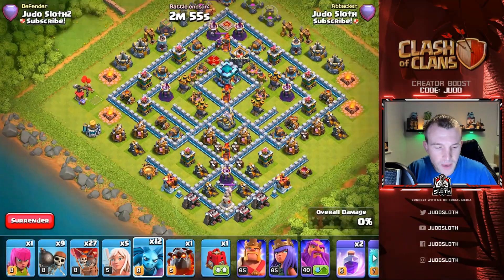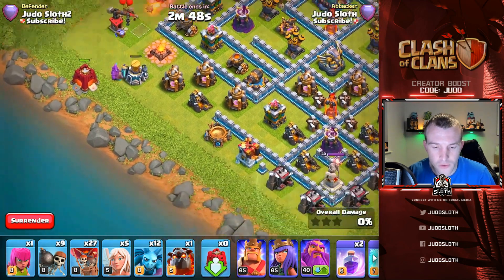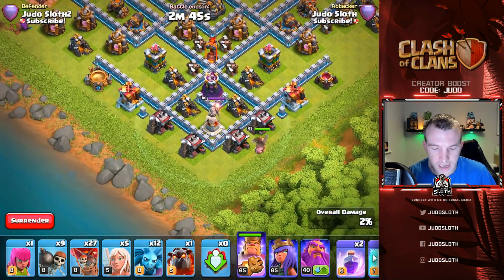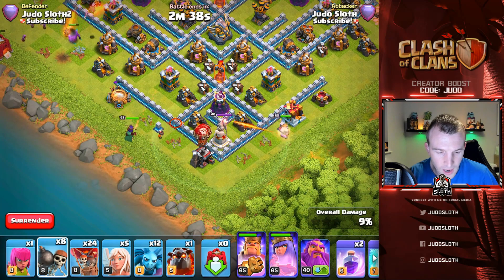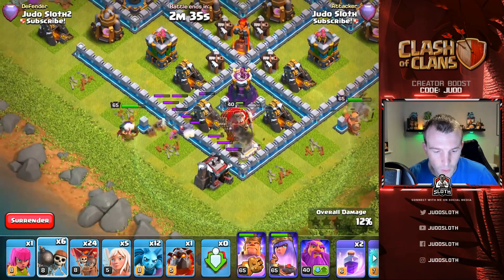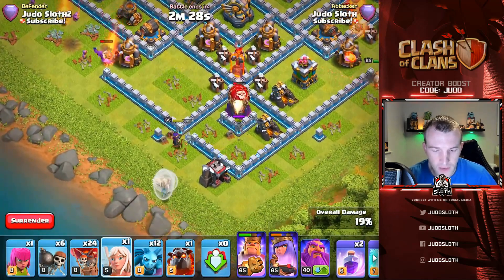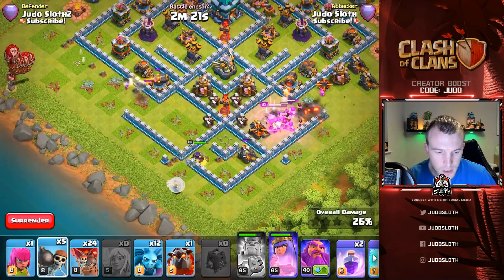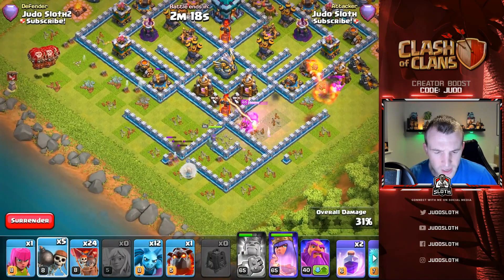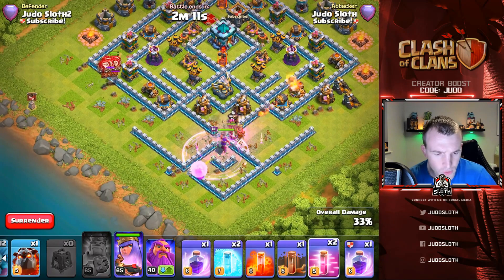Let's do a full attack. Against the same base, let's use the Siege Barracks on the left-hand side again since it worked well, but we can't sit for 30 seconds — so while the funnel is created on the left, let's create the funnel on the right with the King. Starting with the Queen, let's get a couple of balloons in there to break that wall. Wall breakers — let's get them through. Let's use the rage for the wall breakers to push through and a haste over to the balloons on that side.